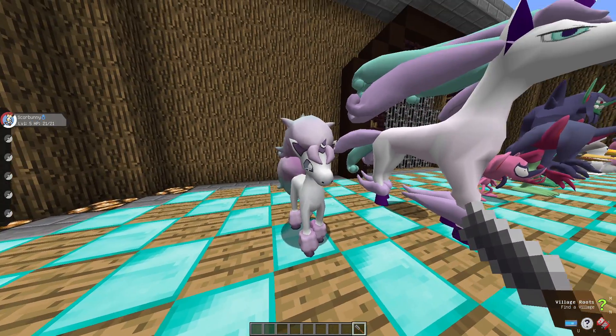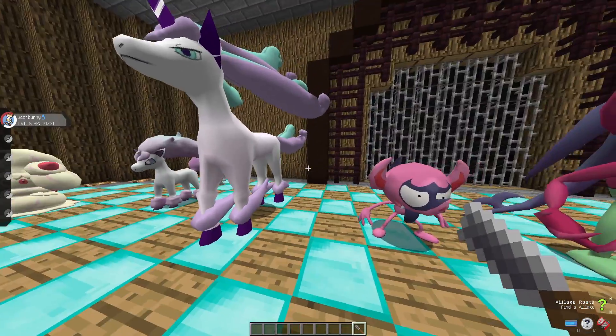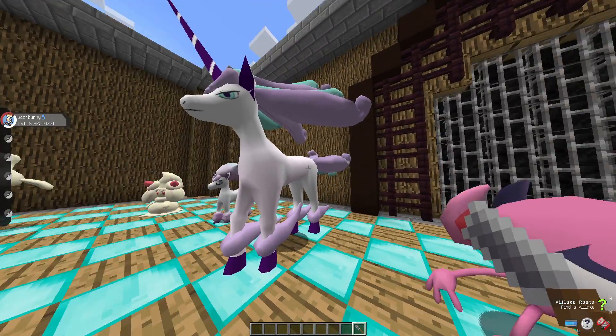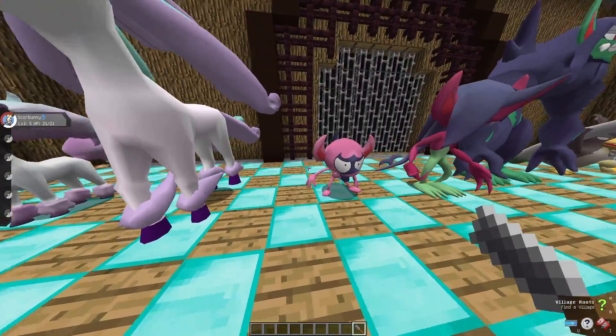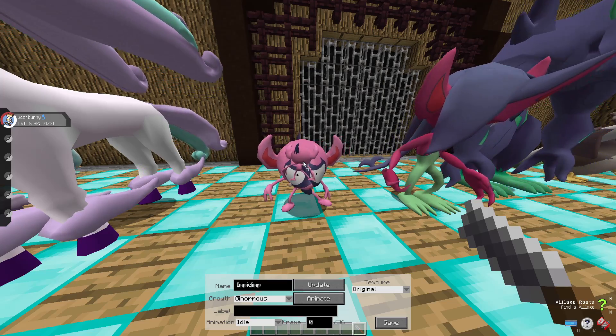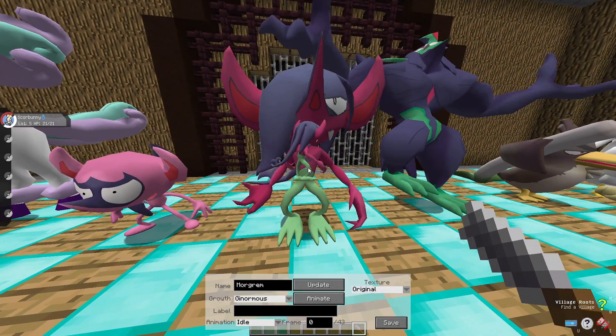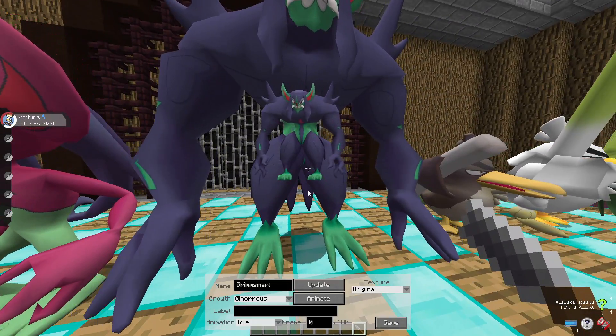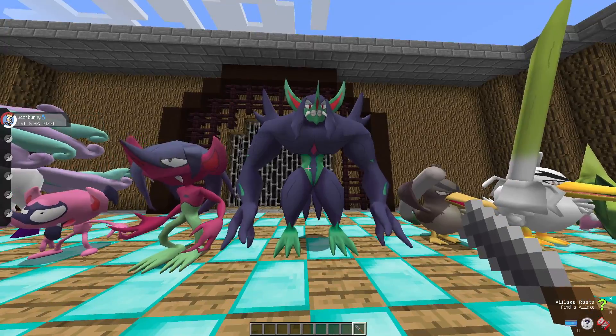Galarian Ponyta and Galarian Rapidash — I tried to make them as big as possible, so I got their ginormous forms, just so you guys are aware of how big they can actually get in the world. We have Impidimp — interesting. Morgrem. And Grimmsnarl.